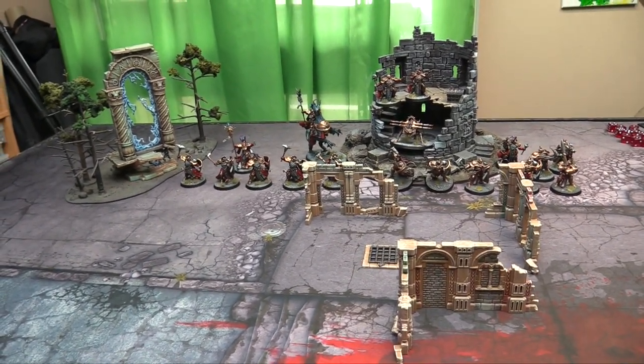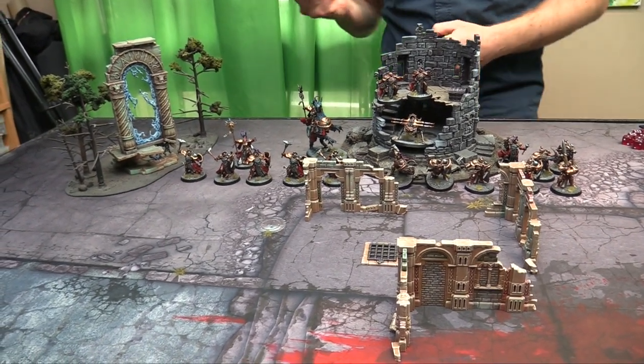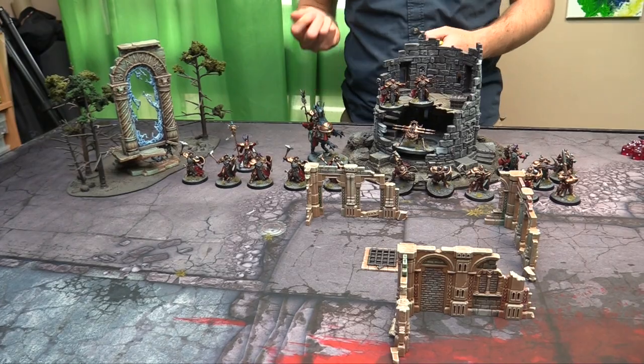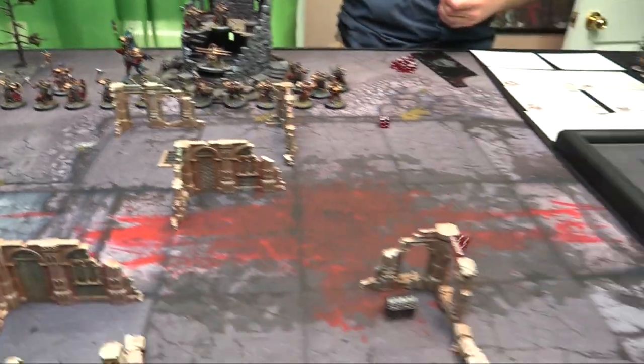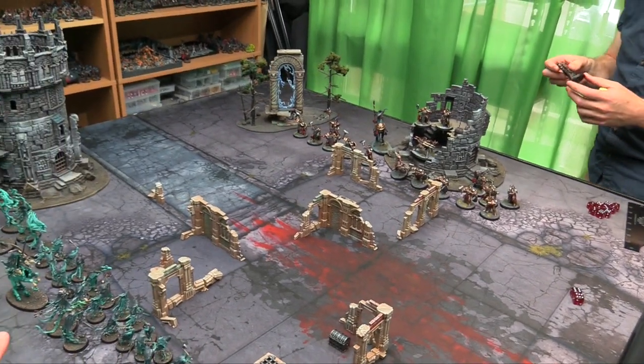Hero Phase stuff — you can cast some magic. Some Chronomantic Cogs. Let's summon the Cogs! And they cast out — double sixes bring them in. Now here's another interesting thing: you can dispel within 30 now. Dispel range has gone up to 30.